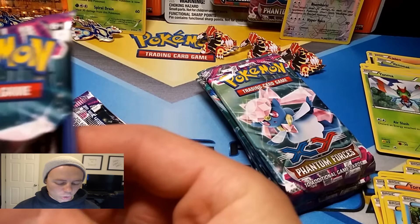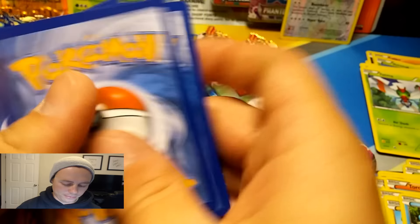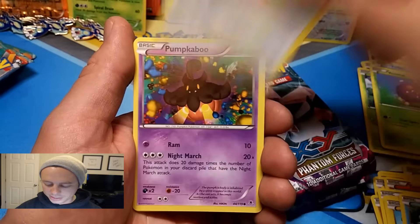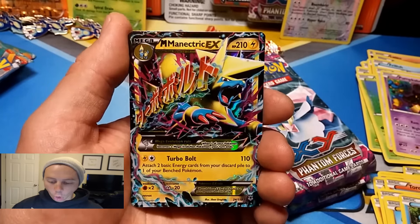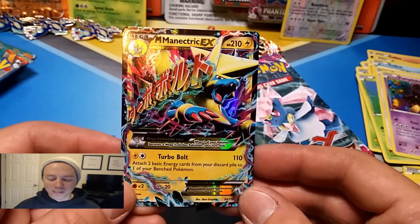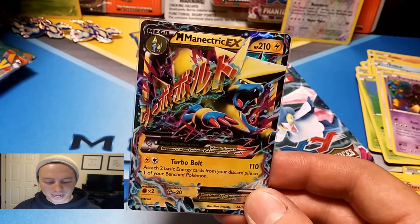Back to Kyogre. Round two, first pack: Frillish, Venonat, Chansey, Pumpkaboo, Fletchinder, Clefki, Zweilous, Munna reverse holo, and... oh my lord! Great Tentacles of Octillery — Mega Manetric EX! In one of my other pack battles the first pack I opened I got a secret rare Mega Manetric EX. Very nice pull. That is two points for Kyogre!